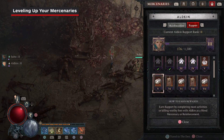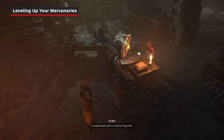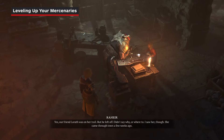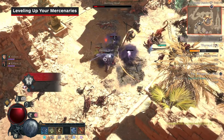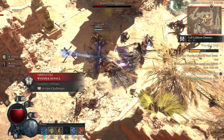You'll also receive Pale Marks as you raise the Rapport of each mercenary. This is a special currency you can only spend in the Den — Rahir's daughter will be there to sell you legendary items. So the more you use mercenaries, the stronger they get and the more special stuff you can buy. That's a win-win.